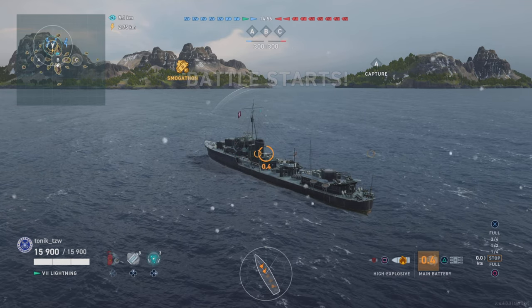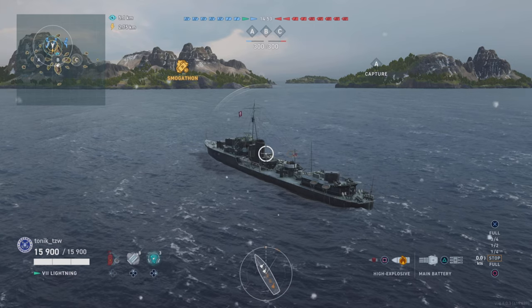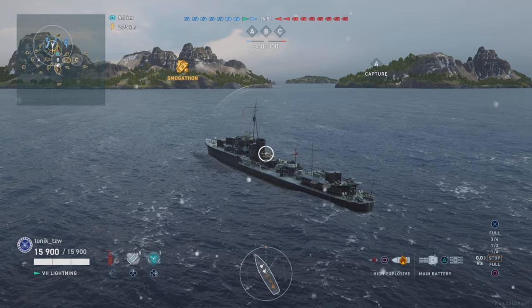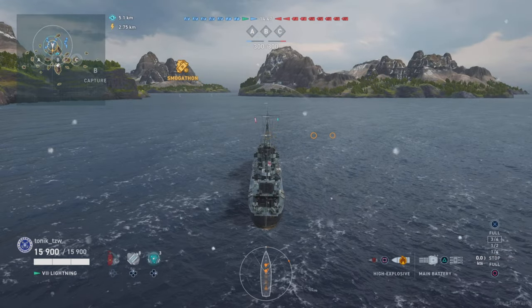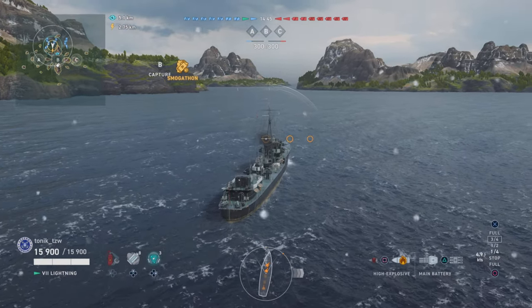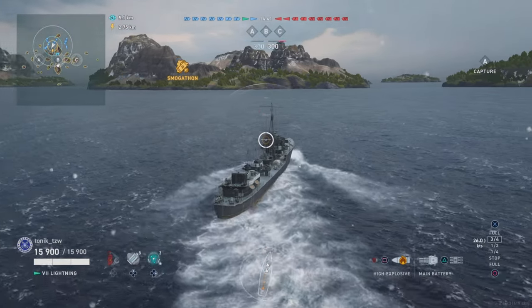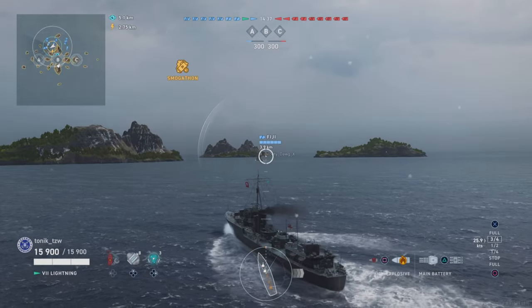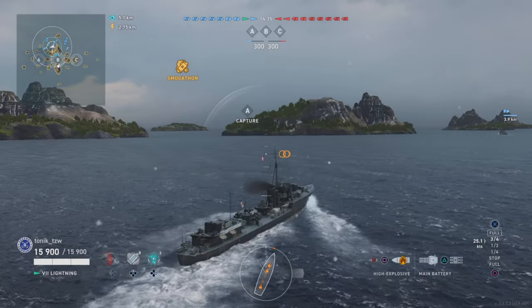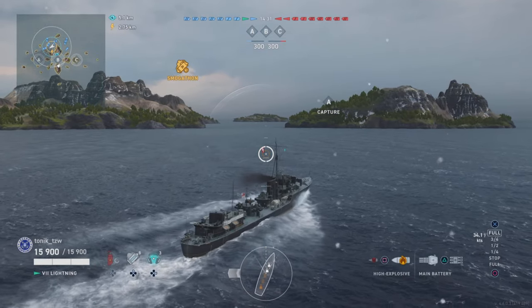We spawn close to the middle of the map and there are only two DDs and three capture points, which means we're going to have to leave something undefended so we can push and take a cap. I'm looking around to see what ships we've got out here - there's a Fiji, I think there's an Iowa off to my right, and another battleship.